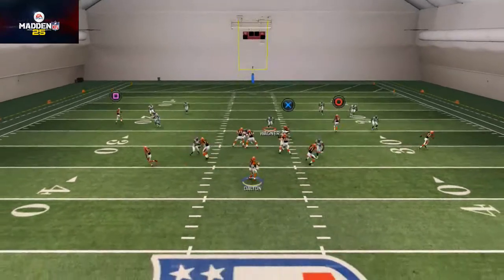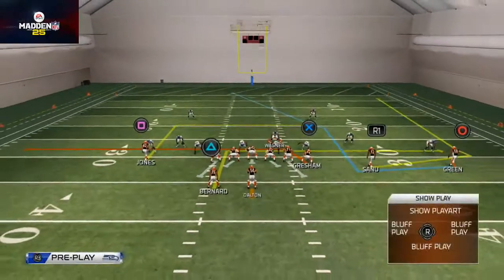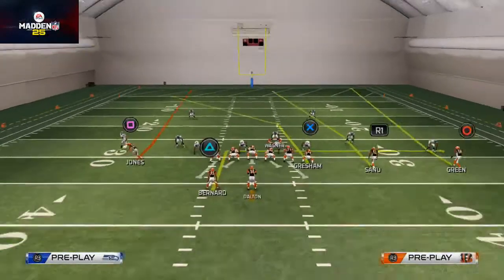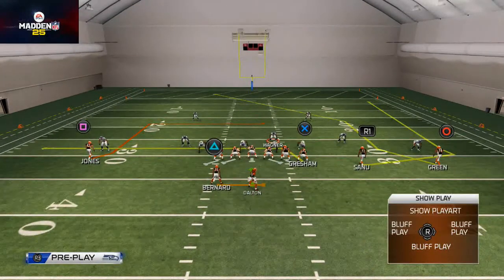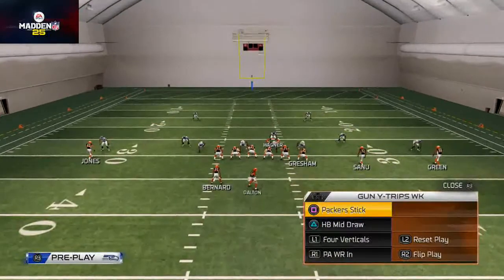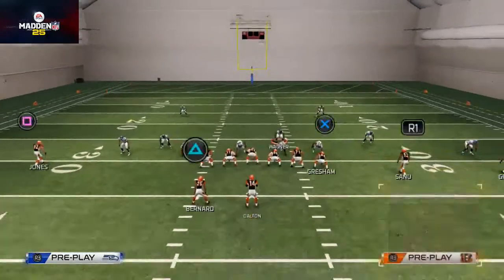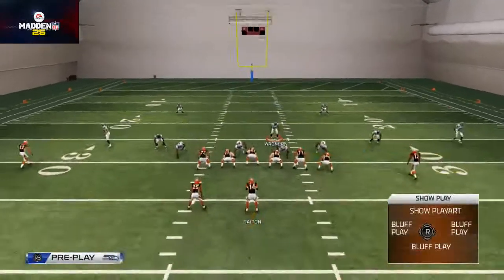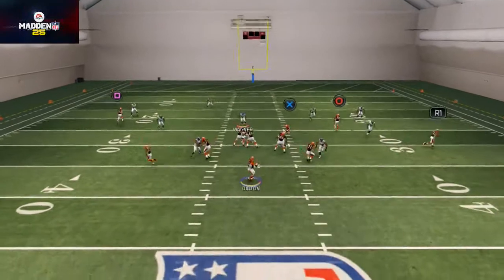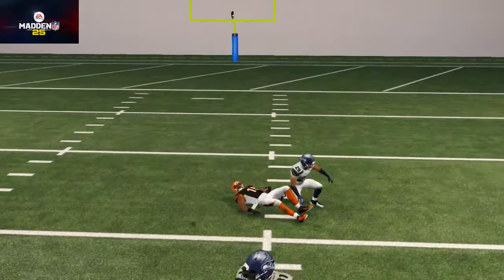Against cover three, you're going to be able to hit the zig underneath for a quick five or six yards. What's also notable is that you have the PA receiver in your audibles as well — PA receiver in gets Jones on that unbumpable route, and you can work the same concept, putting mesh in there since you get the same positioning for the PA receiver. Against cover three, you can target short to Gresham, but I'd recommend targeting the post route. AJ Green, your best catch-in-traffic guy, does a nice job beating cover three.